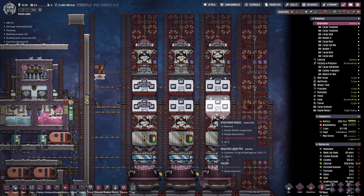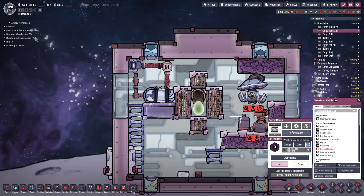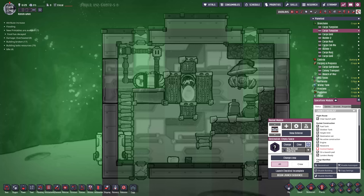This is an exploit - they will patch it out at some point, but for now we can do something nice. This next bit is going to be our food compartment. It makes no sense right now, but we're putting in a bunch of nuclear waste. We're going to need some rads to grow radioactive plants.